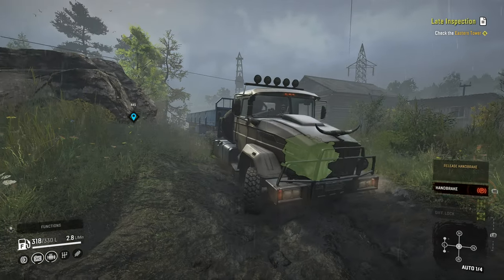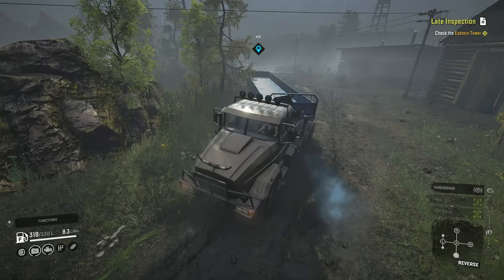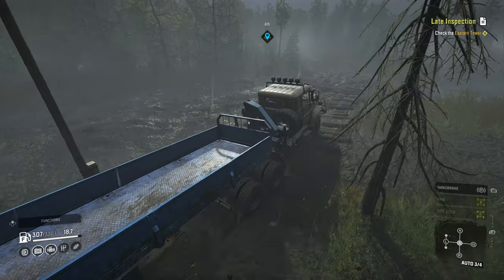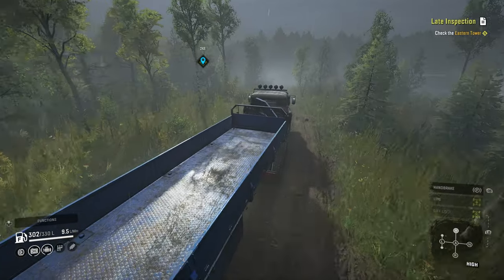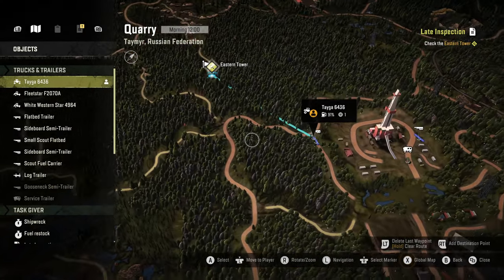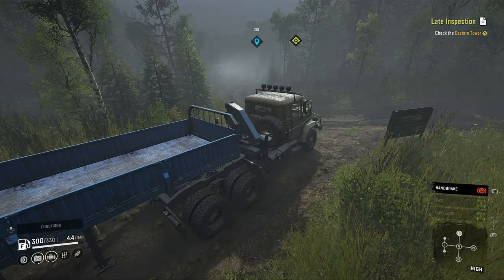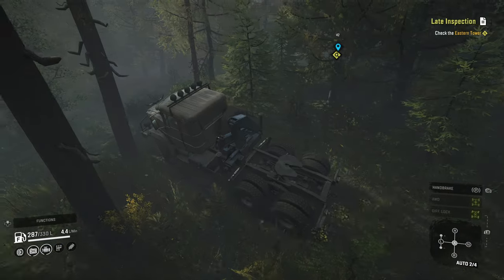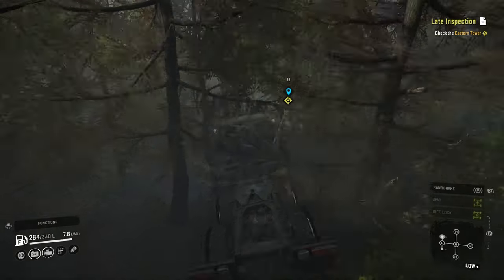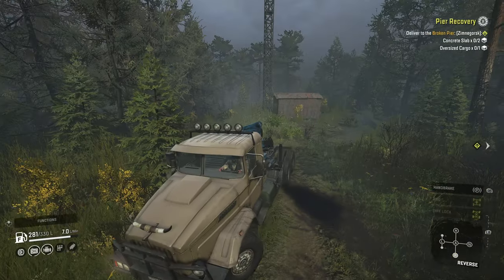We left the Taga back in quarry at an old farmstead. The last thing we need to do before moving into Zimnogorsk with this truck is complete the late inspection task where we need to check the eastern tower. We'll run up the road and drop the trailer — I have a plan to make this short and painless. Going through the trees here, the branches definitely get you hung up, but now that late inspection is done we can run back out to the road and grab our trailer.